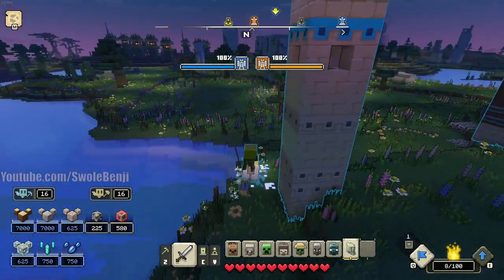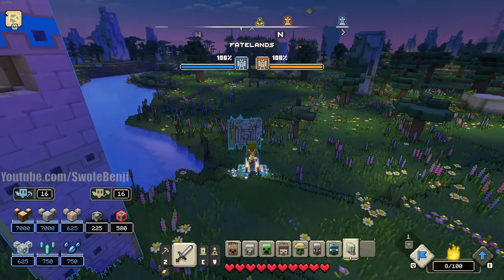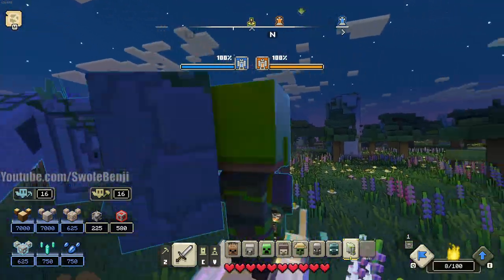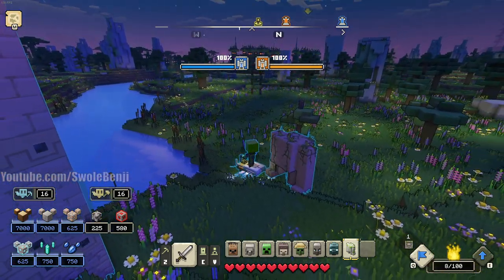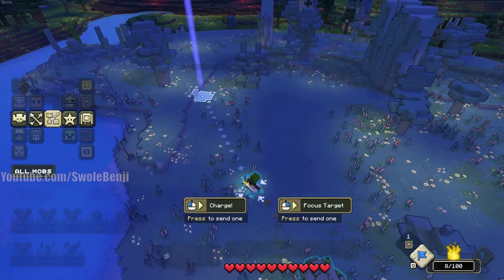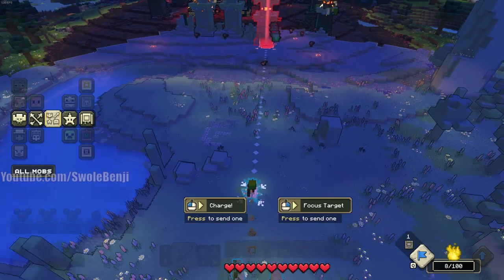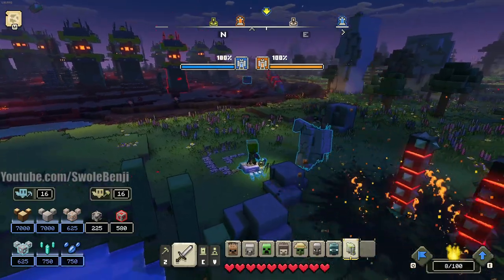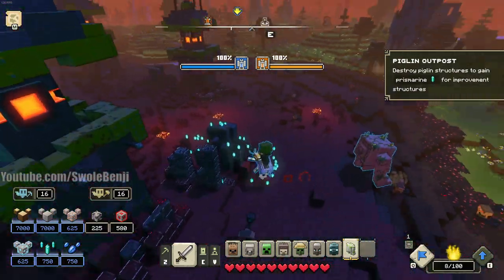These things are meant for killing structures. Unit damage ramps up as the match goes on - the longer a match, the more damage units deal. If you were to rush out one of these, they don't one-shot buildings right away. It takes about five to seven minutes until it ramps up to where they can one-shot most buildings - piglin buildings but also player structures. The First of Stone is a very tanky unit and can take a massive amount of punishment. It is able to one-shot piglin structures, and you can collect the Prismarine.